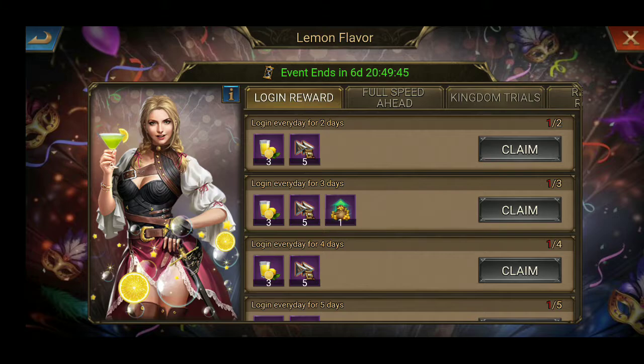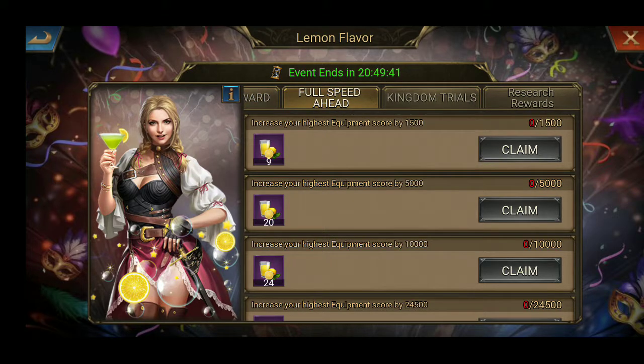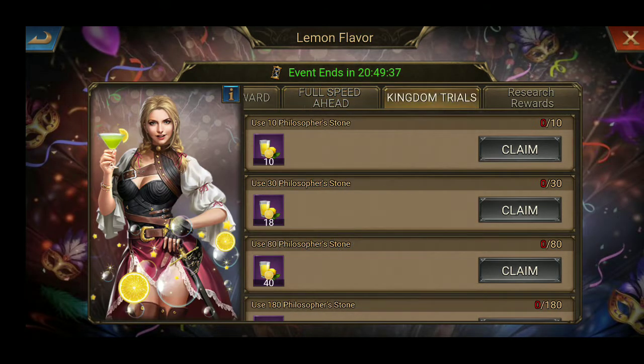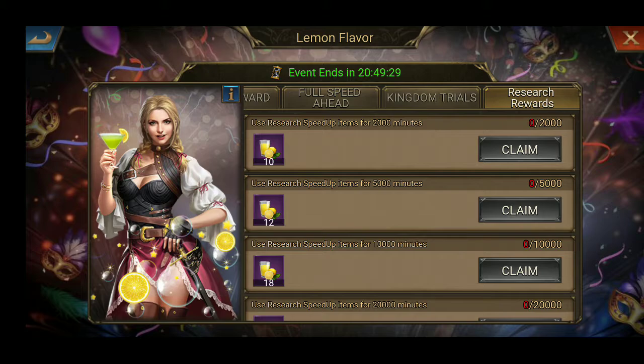In Lemon Flavor, here we have some daily quests which we need to complete to get some rewards — lemonade. Here you can see some targets for today: Research Rewards, in which we need to use research speed items in the kingdom.